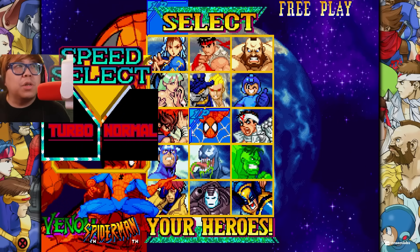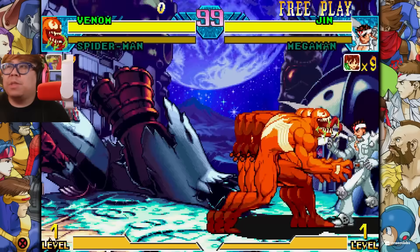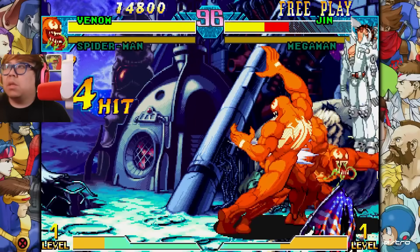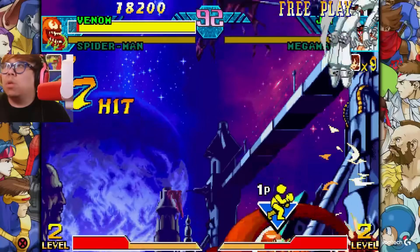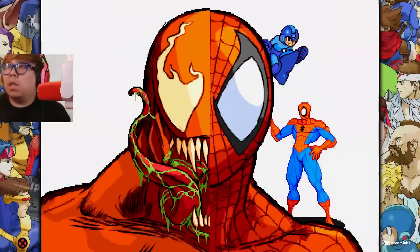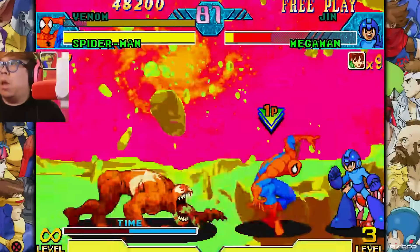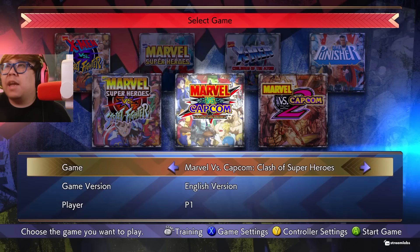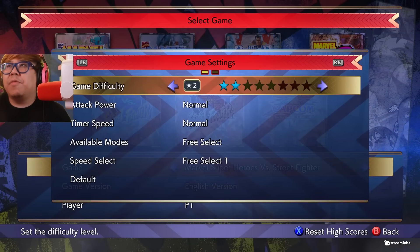Let's see - we got Venom, Spider-Man. You have to hold start to pick your assist manually and everything. Red Venom is so good. Level two - hey! That still works. It seems like the Marvel vs Capcom 1 shenanigans that you can do still work.